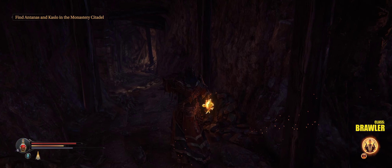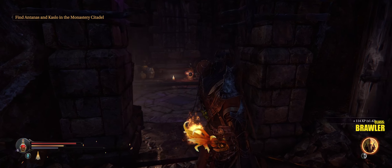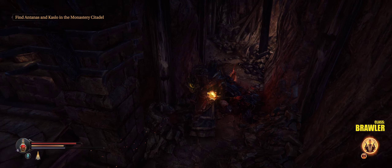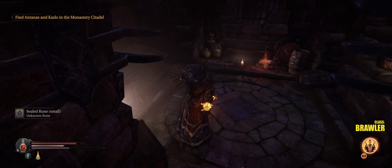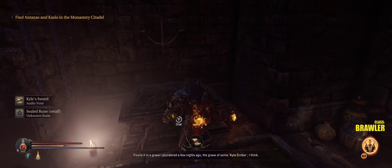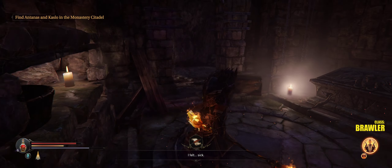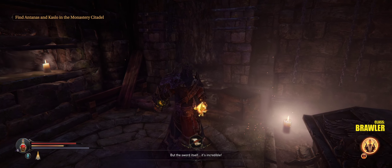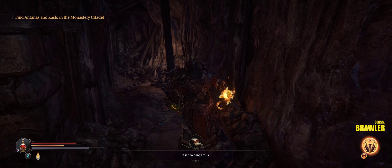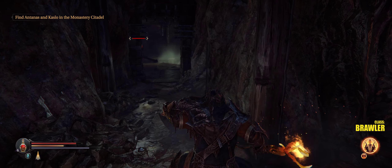Be careful — there's a little knight here. Item drop. This audio log says: 'Found it in a grave I plundered a few nights ago — the grave of some Kyle Ember. When I held it, I felt weak, I felt sick.' So this is telling us about how to purify a cursed sword. And this altar here is how we upgrade the heirloom axe that we'll get later — it's in a different part of the mines.